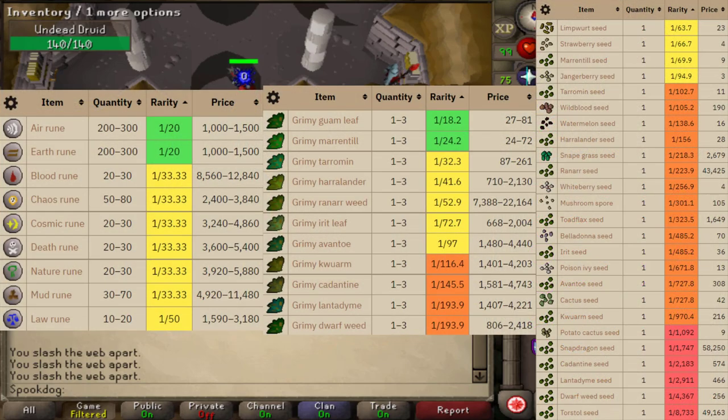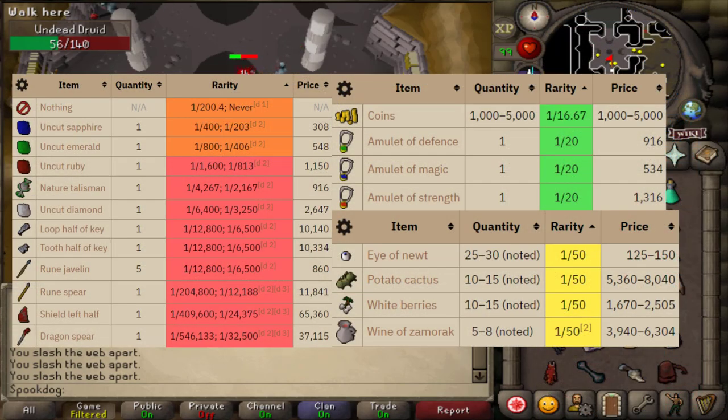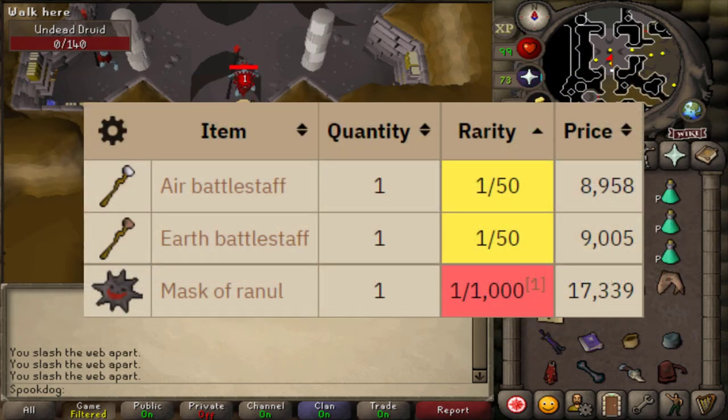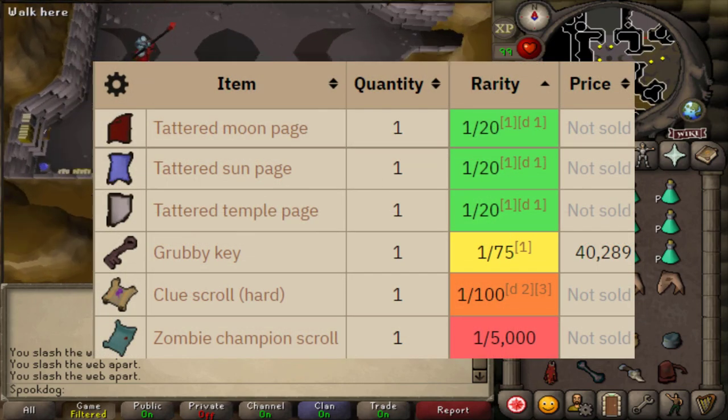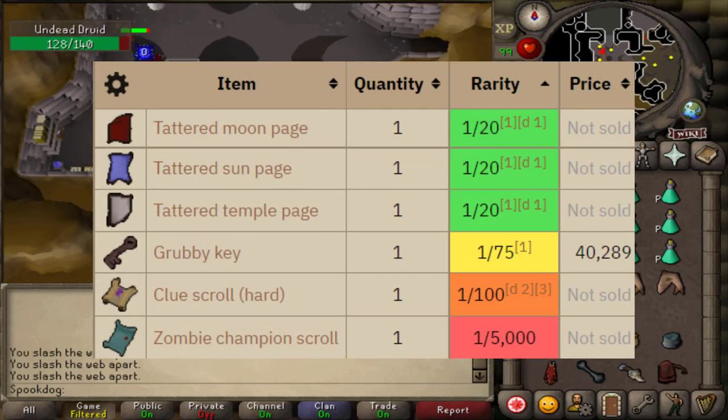Undead druids mainly drop runes, herbs, and seeds. They have some other decent drops. One of their rare drops is the Mask of Renewal, which is just the creepy big mask they wear. But the main profitable drop is grubby keys, which currently go for 40k each. Even after doing the Forthos mini-quest, you can get more tattered pages.